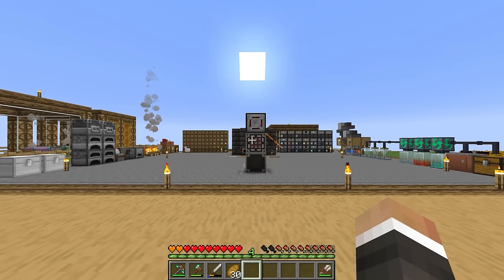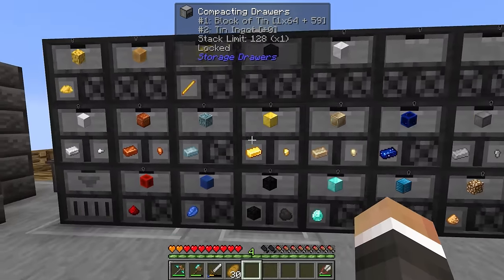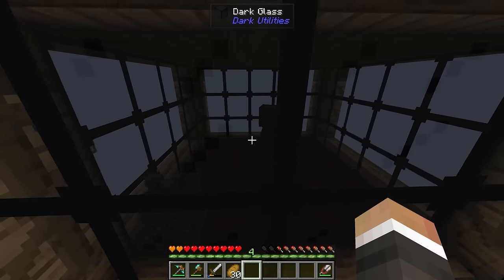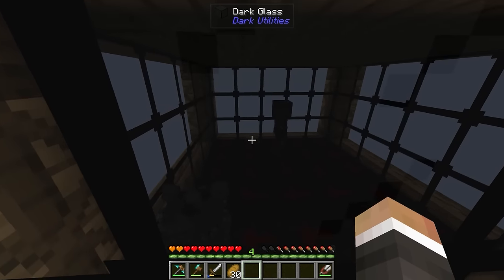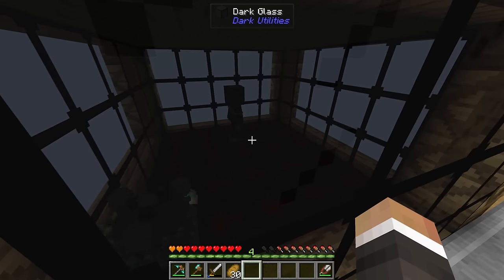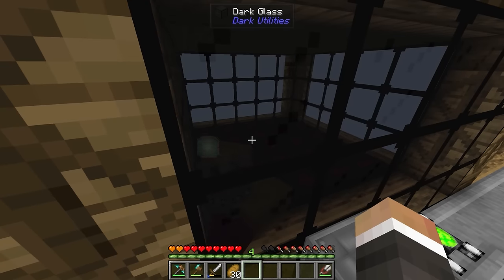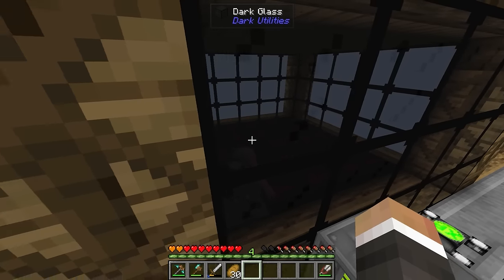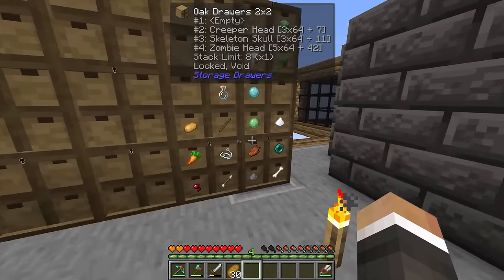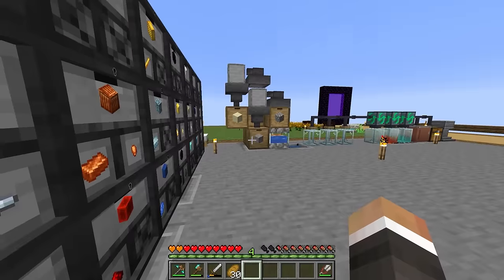In the last stream we were working on setting up our mob farm over here behind our resource compacting drawers. Since the end of the last stream this has been chugging along quite nicely. There is a slight mistake in the center of the vector plates which has created a bit of a never-ending trap for certain mobs, but for the most part that does seem to work itself out eventually. Between streams this has been chugging away and we now have a bunch of resources ready for us to use.